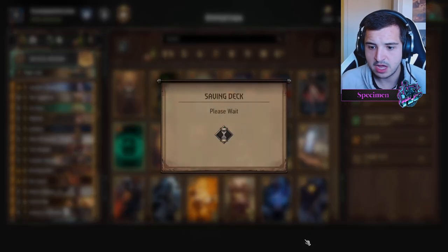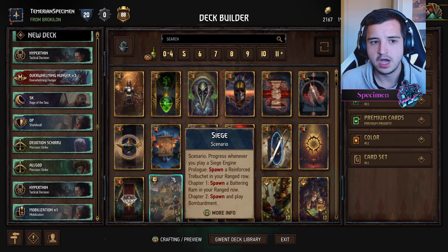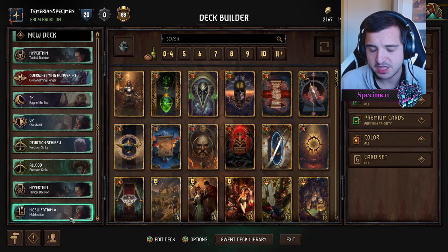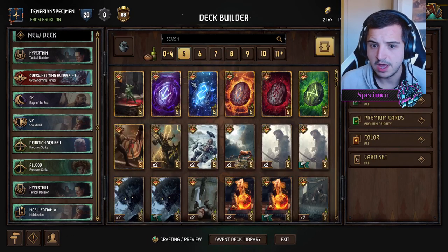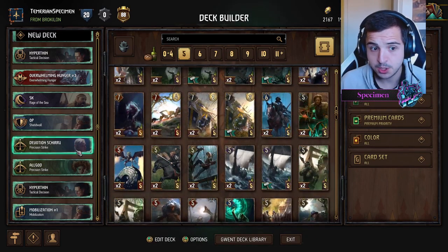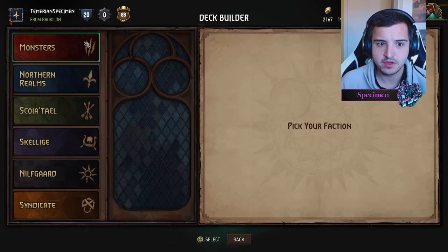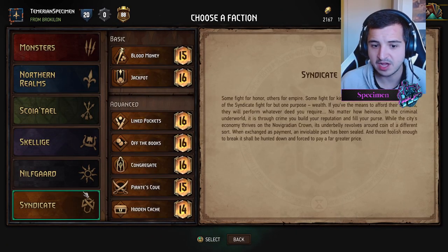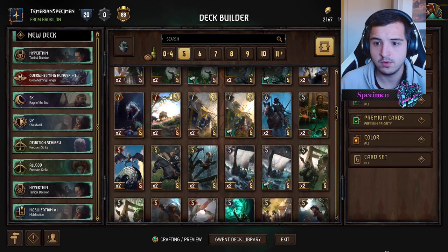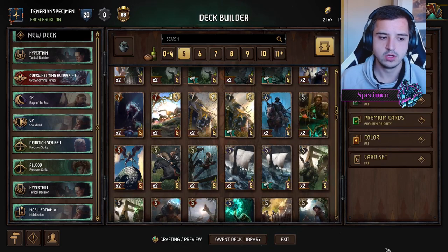What decks do you want to see me play next? I'm definitely going to bring you Overwhelming Hunger at some point. I'm also messing around with Nilfgaard Royal Guards, some Devotion Shupe, and I think the All-Good deck is pretty solid. I want to mess around with some Skellige as well — Spyro has been playing Congregate and that looks interesting to explore. Thanks for watching, see you on the next one!